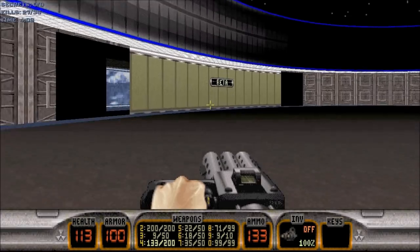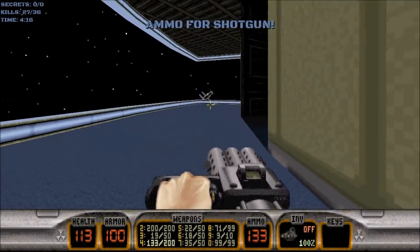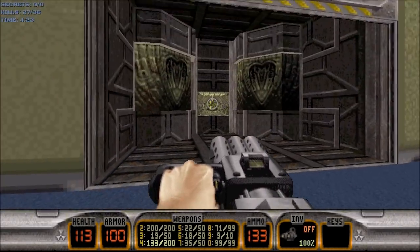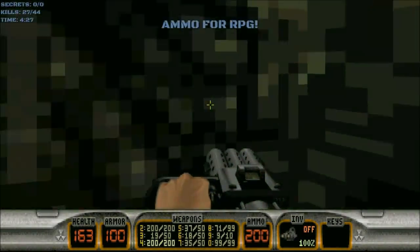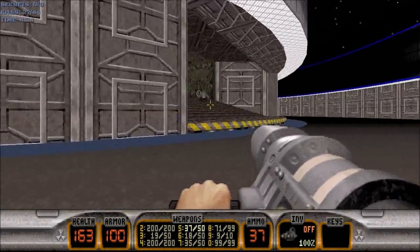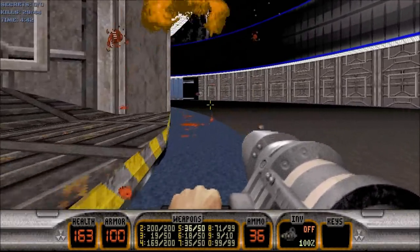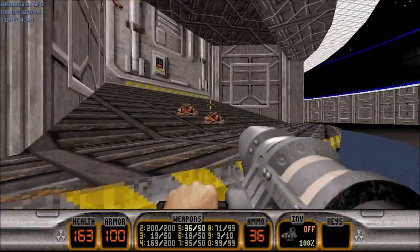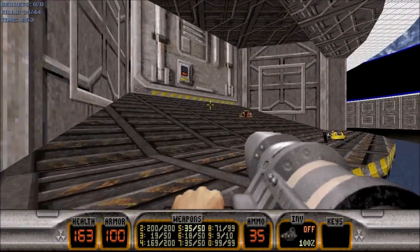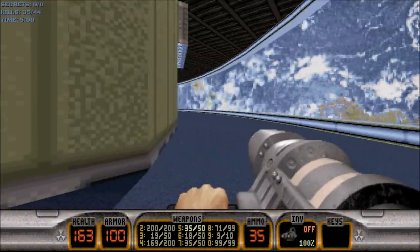And now we'll go do the same thing for Beta. We'll gather up the supplies here. I must say, I do like the satellite that's over there — kind of cool. Once again, like last time, we'll gather up the supplies and go back out. They give us some RPG ammo, so we might as well use some of it. Oh yes! That is always so much fun to see. Duke Nukem loves his bloody showers — he could just bathe in that stuff. I love it so much.